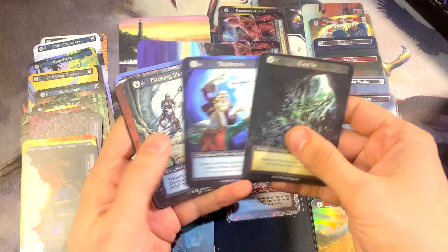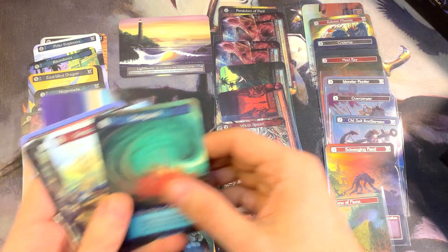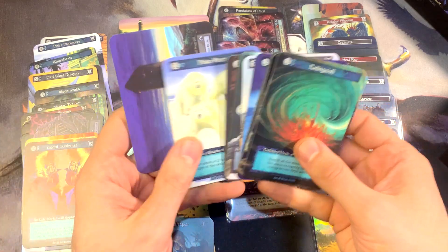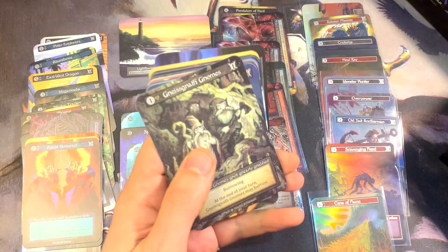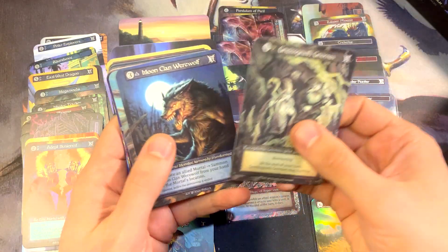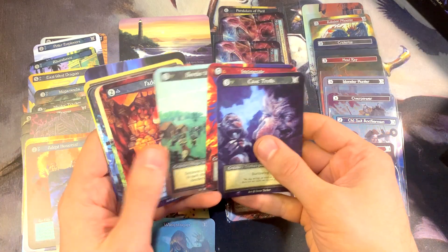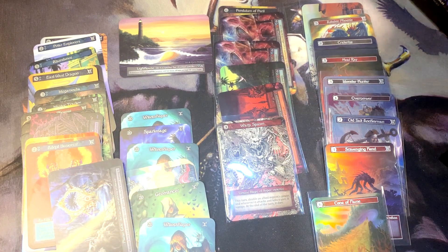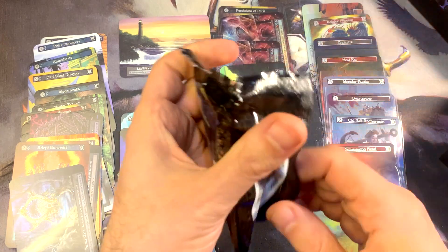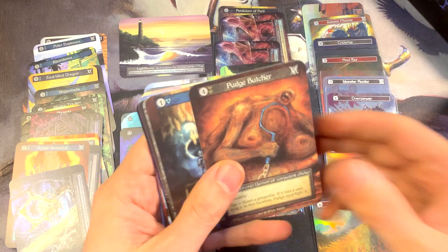The Cave-In — Exceptional. I don't think I've seen this one yet — the Adept Illusionist. Gnomes. Trollses.